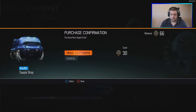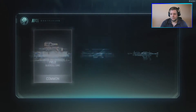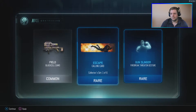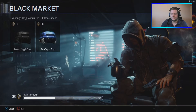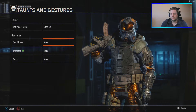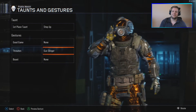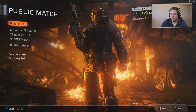Two rare supply drops to go. I see orange — it's rare — and another rare. Escape calling card, it doesn't really look that great to be honest. And a Firebreak gunslinger threaten gesture. The threaten gesture gunslinger looks pretty cool — I like it. I'll definitely be using that when I'm playing as Firebreak.